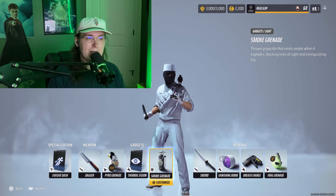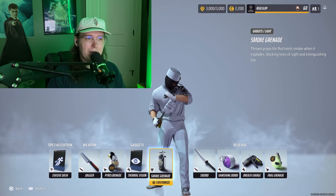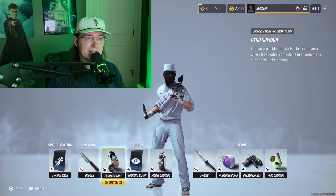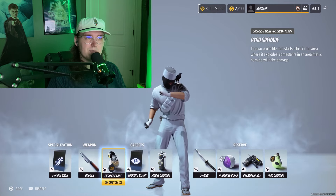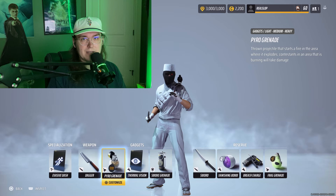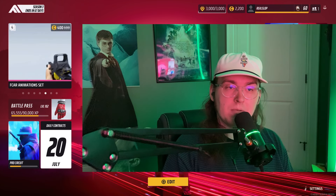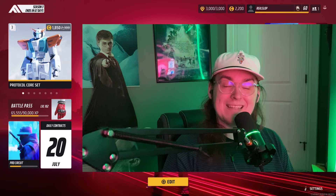There's no situation where you'd ever want to choose either of these gadgets for any build, ever, period. I literally cannot think of a single scenario where you'd want to use them. The power grenade is pretty solid overall — probably not a top gadget, but definitely a lot better than thermal and smoke, with definite use cases. All of that can be summarized to: the chef build — did we cook with it today? No. Could we cook with it in the future? Probably not.